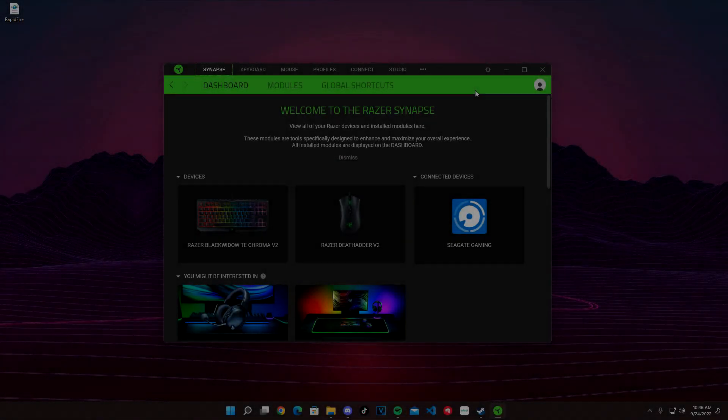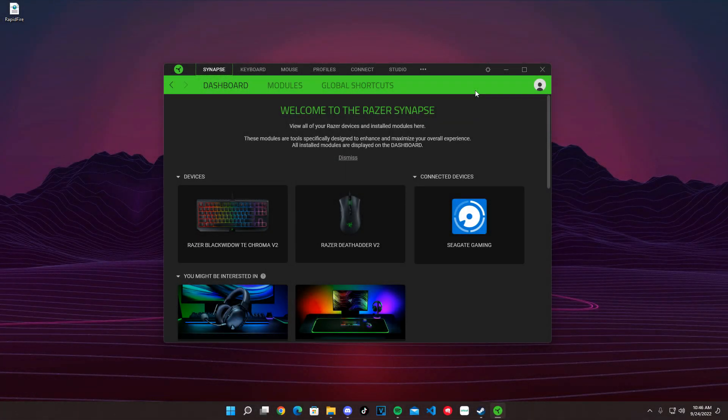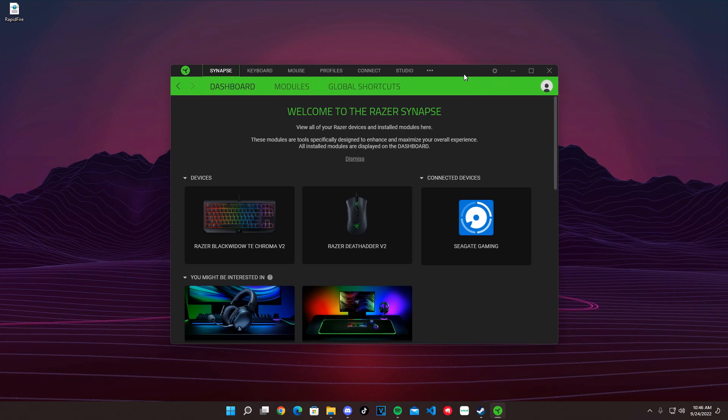Hey guys, I'm going to show you how to make a rapid fire macro for your guns in Modern Warfare 2. What you want to do is go download Razer Synapse from Razer's website. I'll put a link in the description.